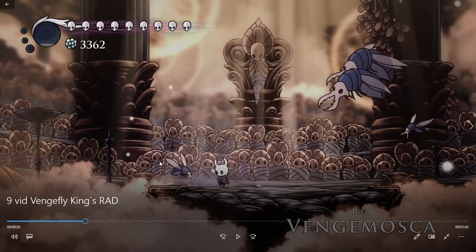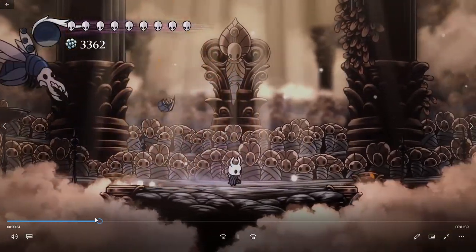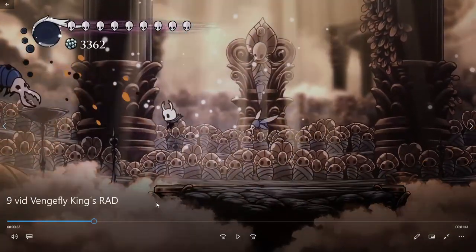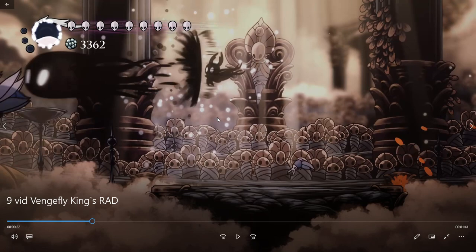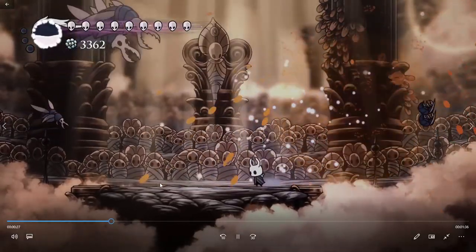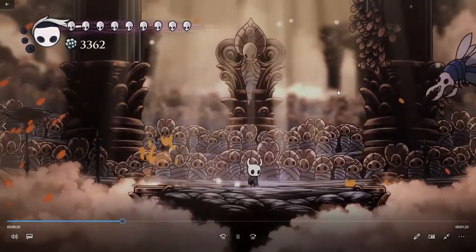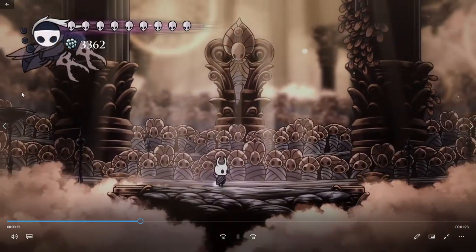When these flies appear, you get rid of them as fast as possible. This is a trick that is really useful: you can pogo and while they are going up, you can do a Shadesoul and do a lot of damage. So get rid of those flies, pogo the boss and use Shadesoul. That's the main strategy.